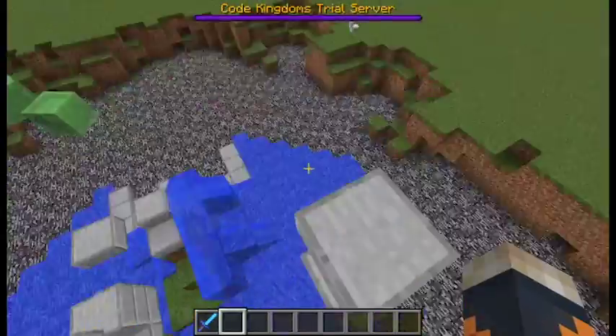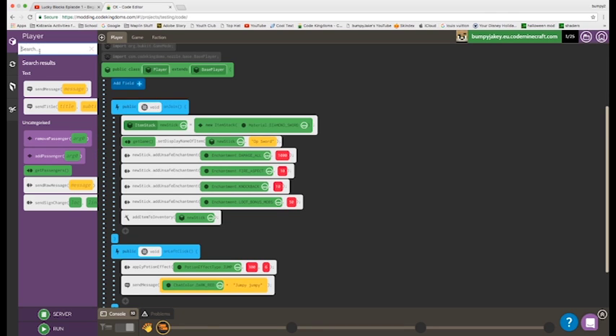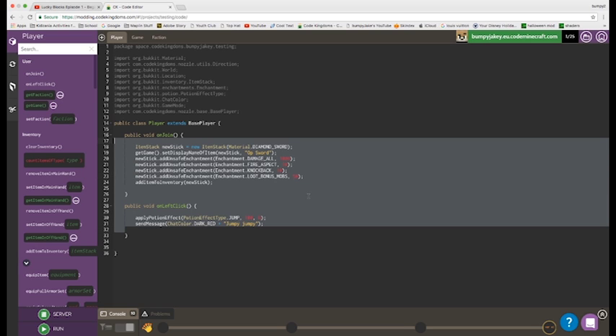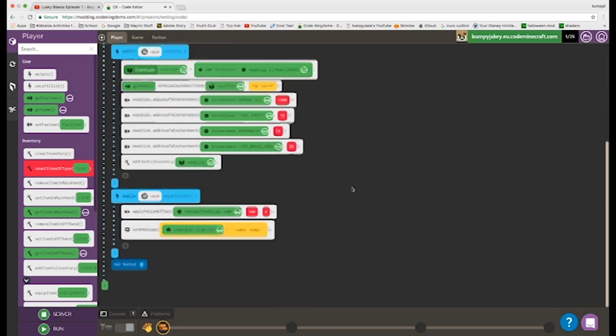I'm going to show you basically the coding. If I go over to my browser — you can see this is the Code Kingdoms editor. What's cool is you can start from just dragging and dropping things from the sidebar. Then you can drag the slider and see what it looks like in actual Java text. This is what it looks like in normal Java text, and this is what it looks like in the drag and drop view.